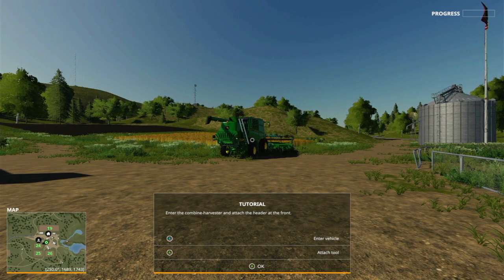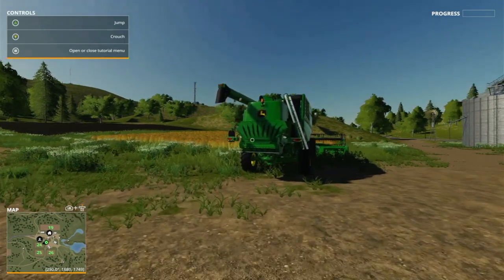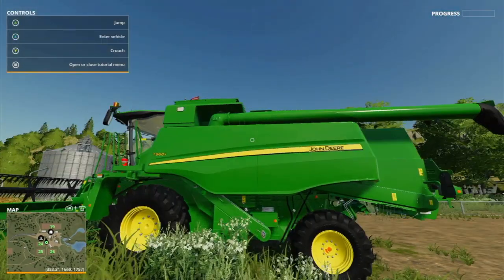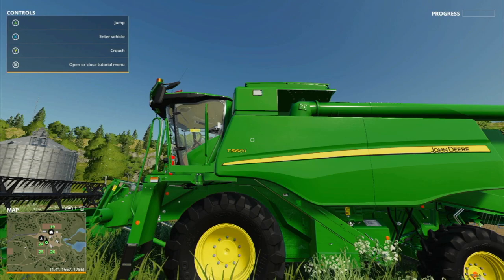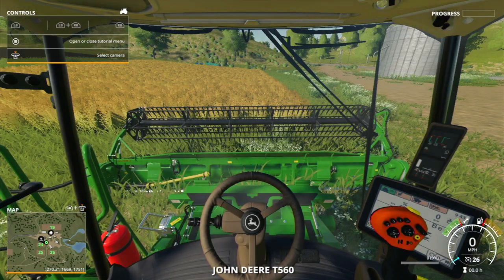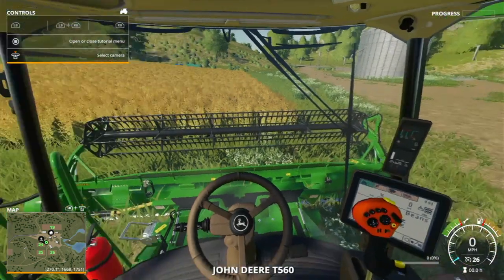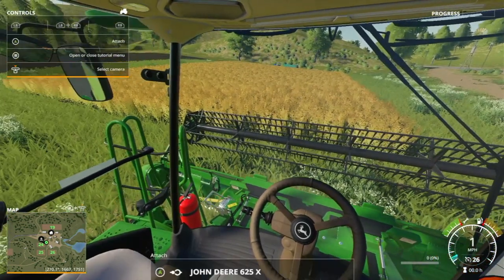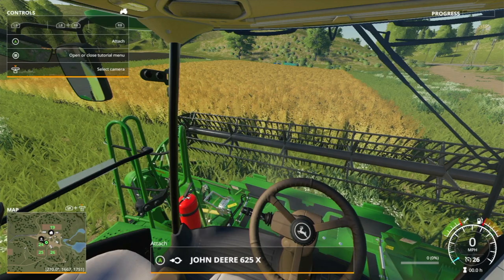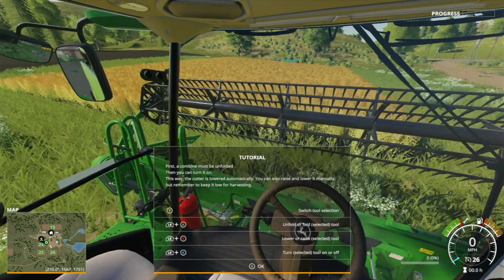Enter the combine harvester and attach the header at the front. Press X to enter the vehicle, and press A to attach the tool. I'm not going to miss anything this time. We've got the John Deere T560i combine harvester — we'll jump in, drive forward, and attach the John Deere X25X header.